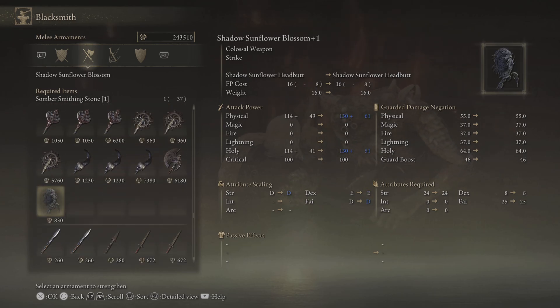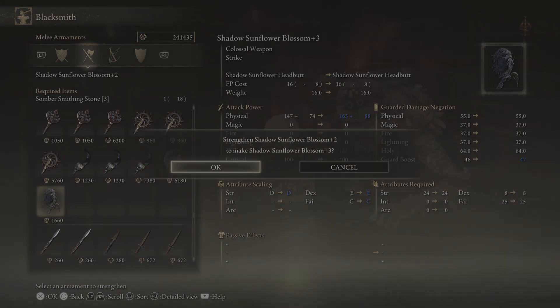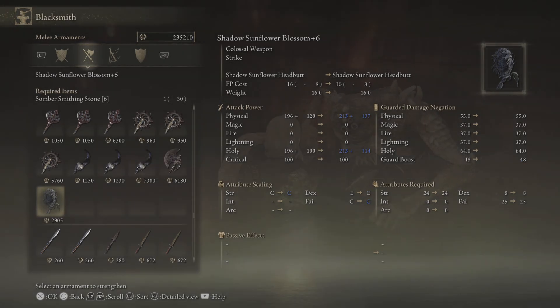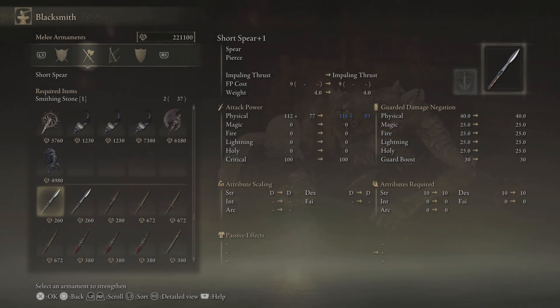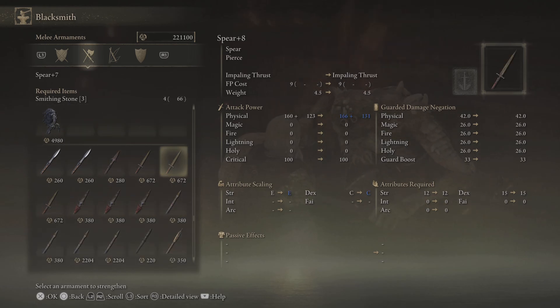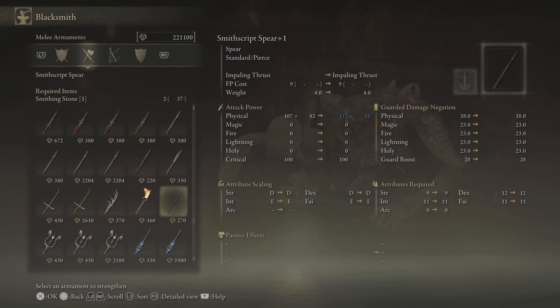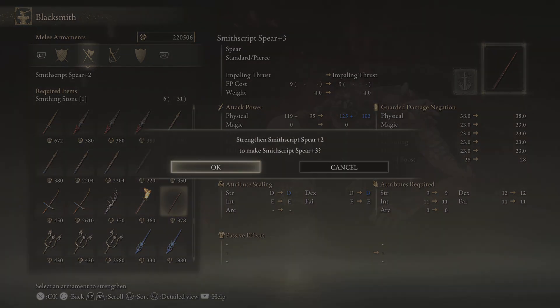We picked this one up — the Sunflower Blasso. And the Spite that we picked up was the Smithscript Spear. That's what we picked up in this update too.